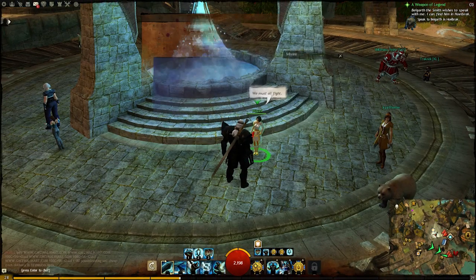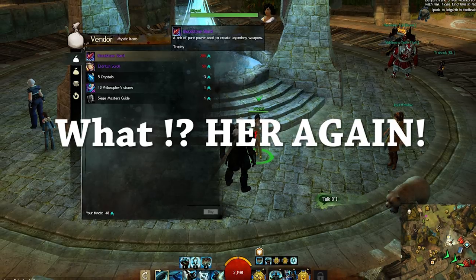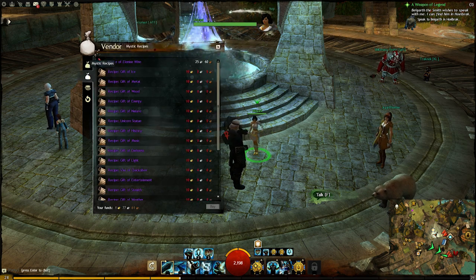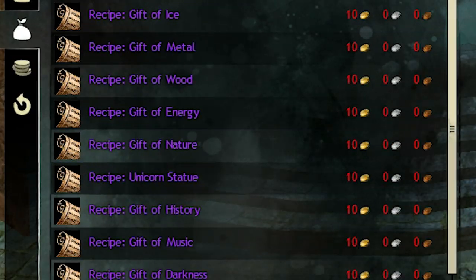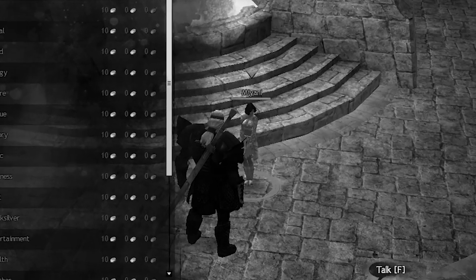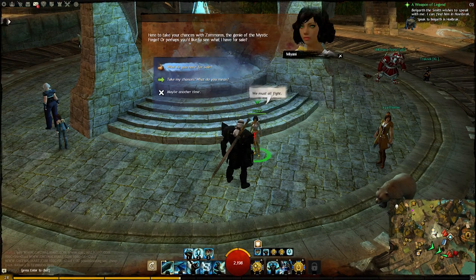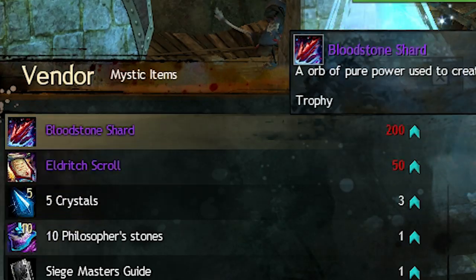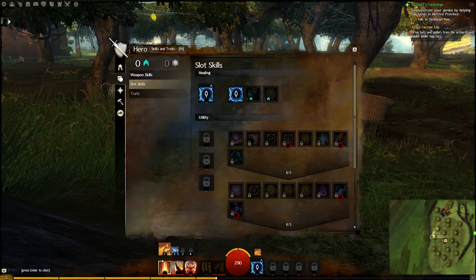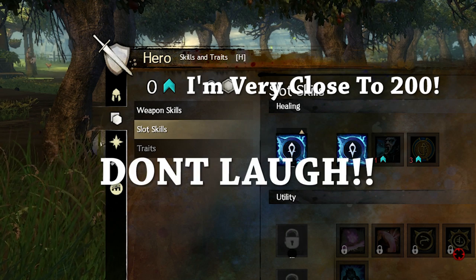First up, the Bloodstone Shard. To get the Bloodstone Shard you will need to buy it from Miyani — the same woman that sells all the gifts for 10 gold each, and for some reason a bottle of wine. You can buy your Bloodstone Shard for 200 skill points.